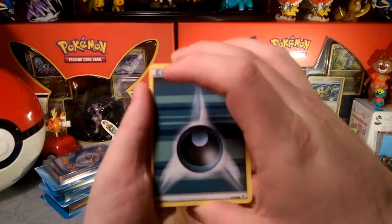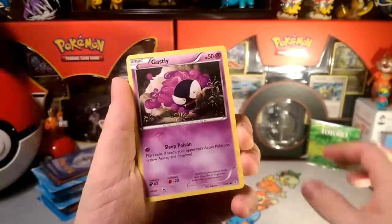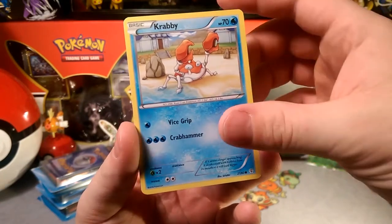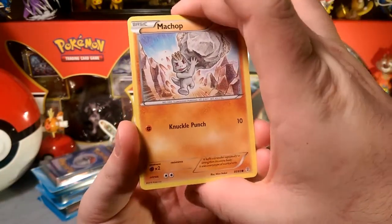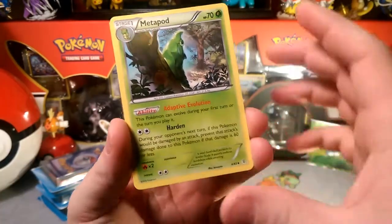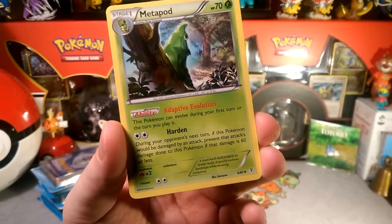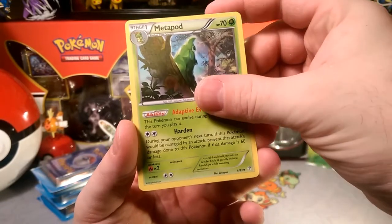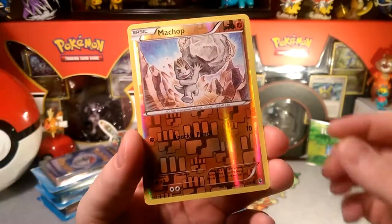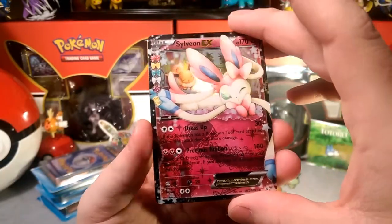This pack has a dark energy with lines through it for Generations. We got sleep poison Gastly, Crabby with Vice Grip and Crab Hammer — Crabby decks are OP. A Machop with Knuckle Punch, Swablu looking cute in their little nest, Metapod with Adaptive Evolution — which is still useful outside of Forest of Giant Plants since you can evolve it on the first turn. Our reverse foil is a Clefairy and our rare card is a Tauros.